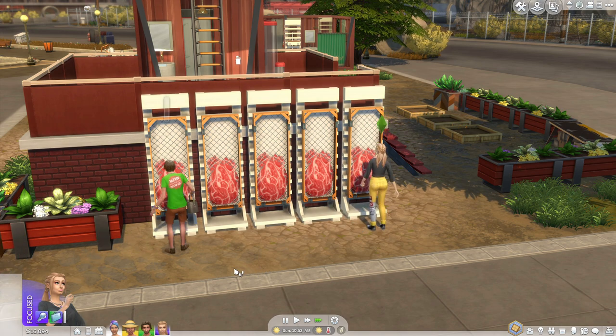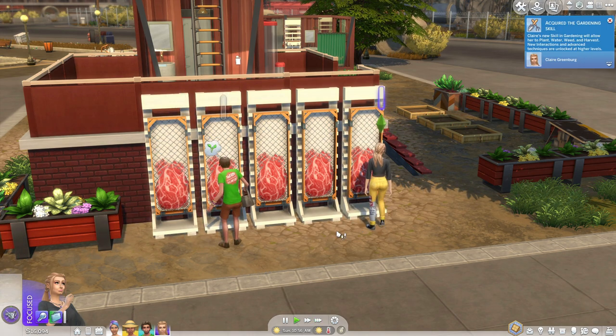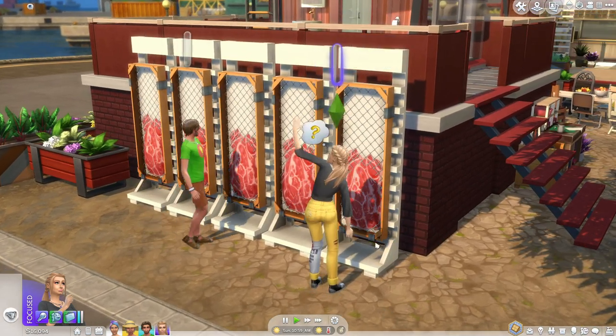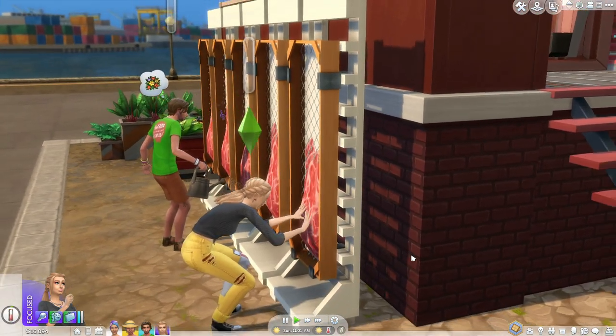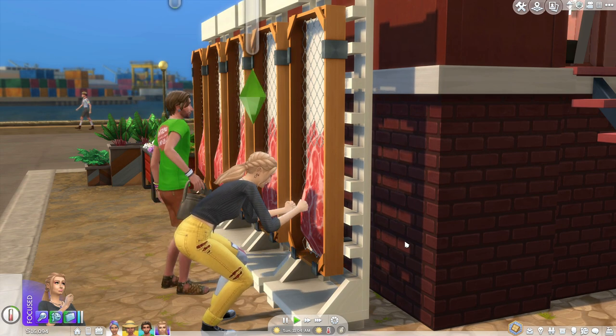I also wanted to show you how you can take care of this cruelty-free meat as well as some of the things you can do with it. There are two options on the meat before it's blossomed, and that is to water it or to massage it. Massaging the meat takes quite a bit of time and looks genuinely hilarious — they rub it a little bit, give it a few punches. It's just a weird one.